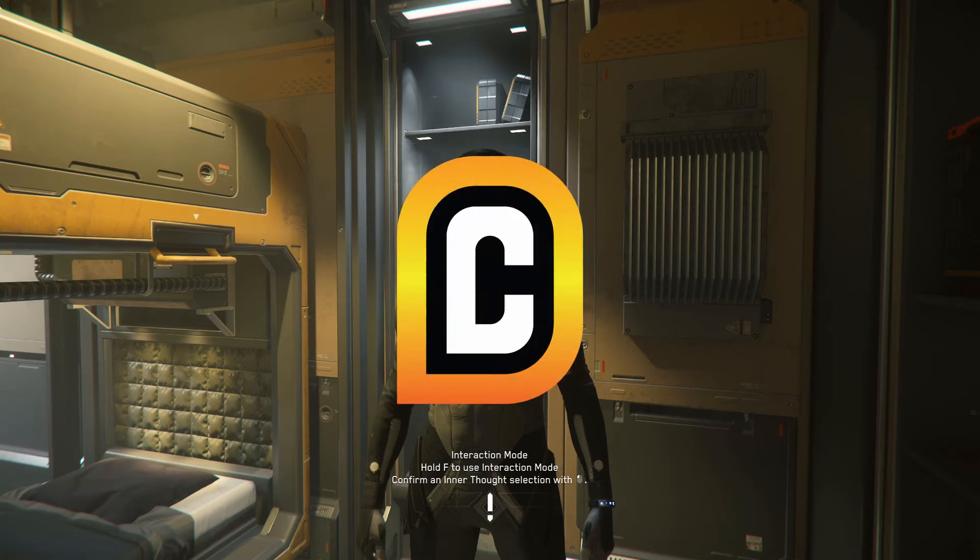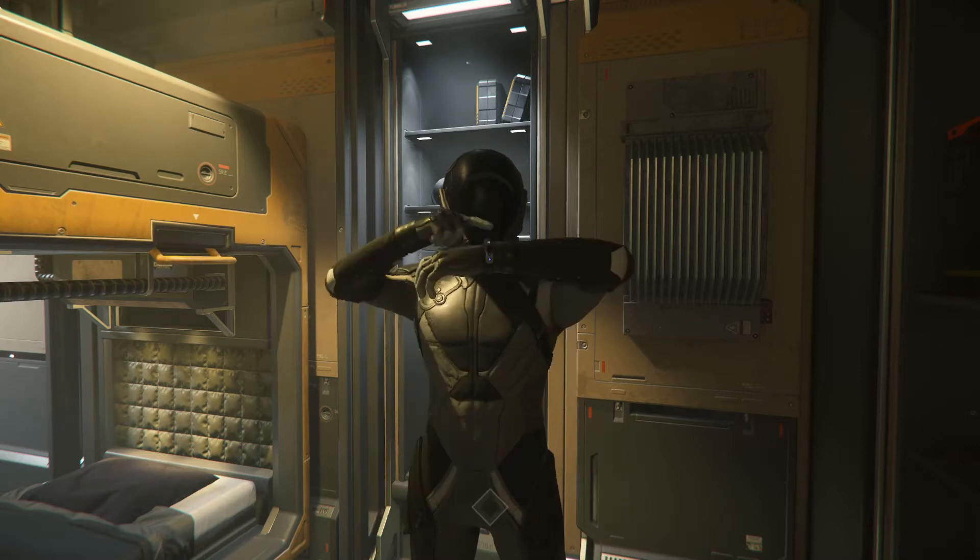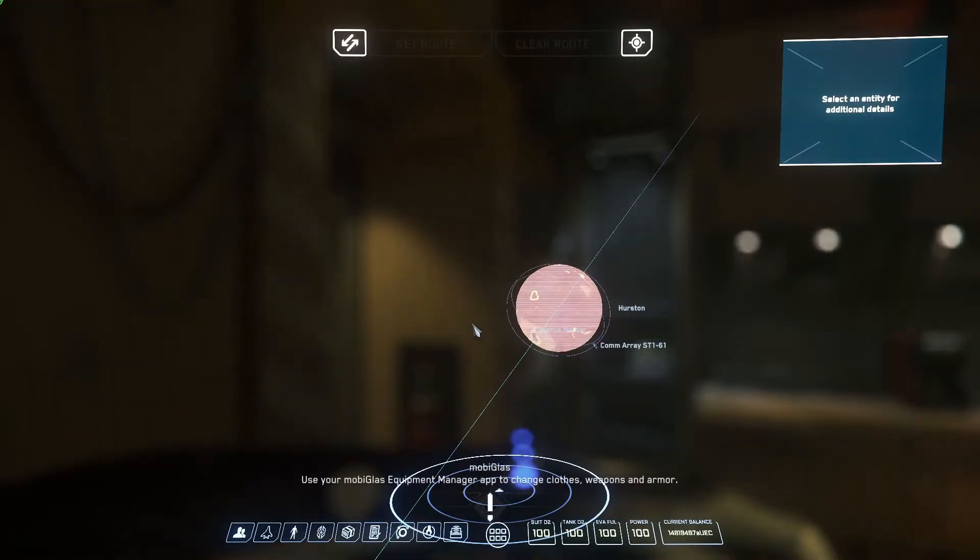Hey, it's the Core Gameplay and Navigation Guide. I'm going to show you how to navigate Lorville. You can find Lorville on Hurston. I'm going to show you how to find the spaceport first, and then I'll show you where to find all the shops and other things that might be interesting for Lorville.